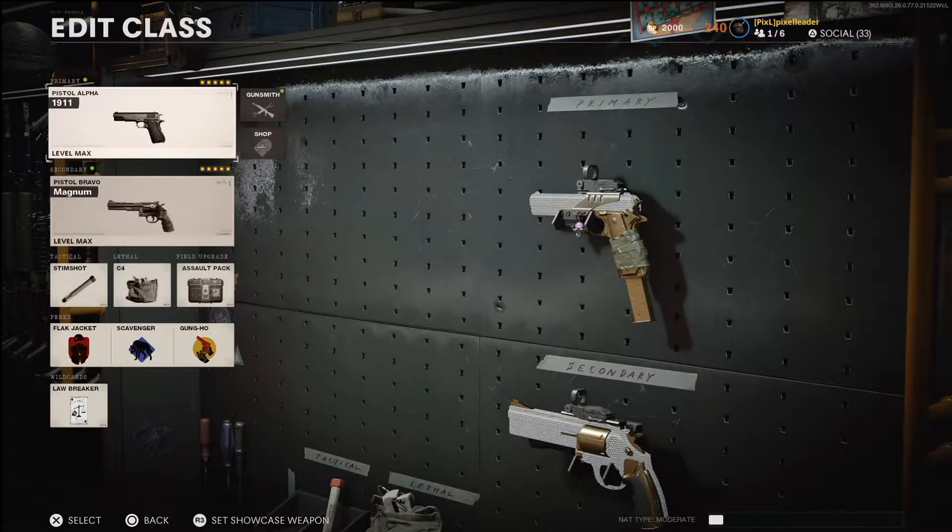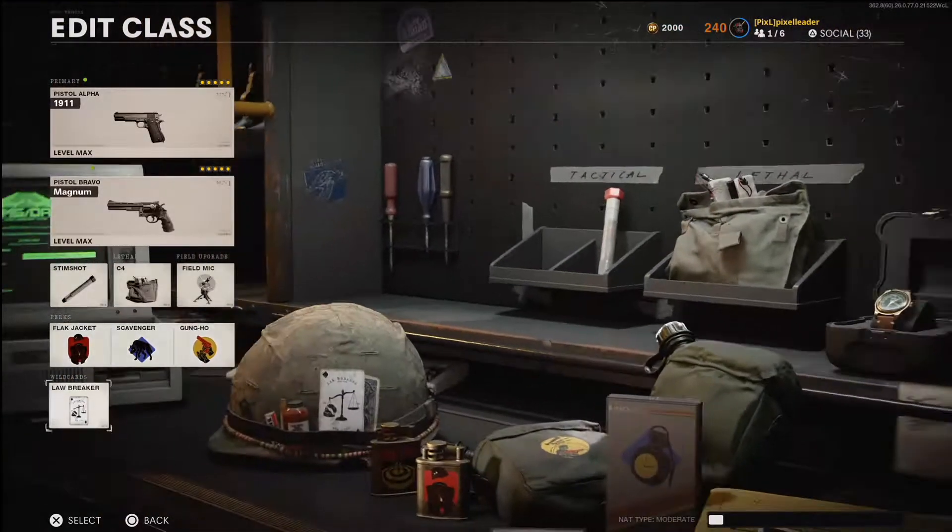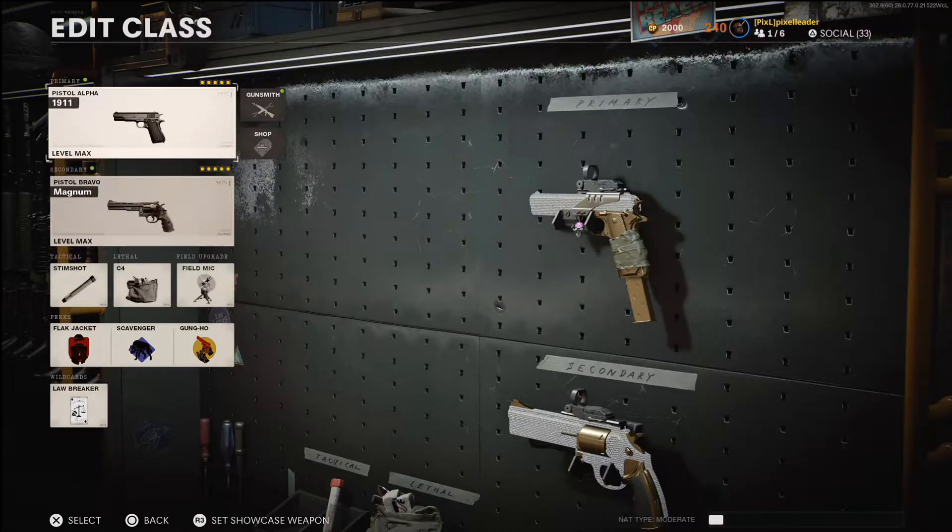What's up everybody, Pixel Leader here from Pixicon.gg, and today I'm gonna be talking about the pistols — how to get Diamond on them, and the class I run. The first thing I want to talk about is the class setup. If you notice, I'm actually running two pistols with the Lawbreaker wildcard. Now this is something you don't have to do, but I feel like it definitely speeds up the progress, so I went ahead and did it.